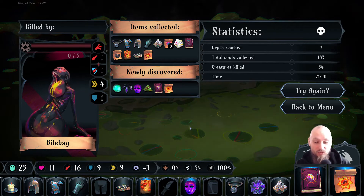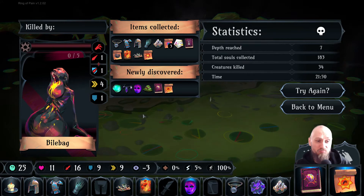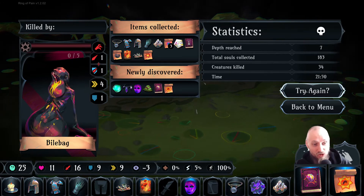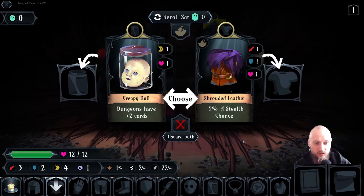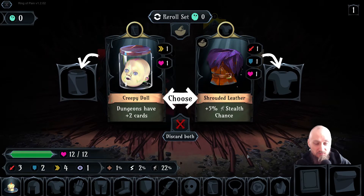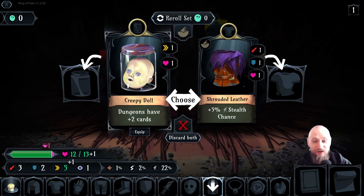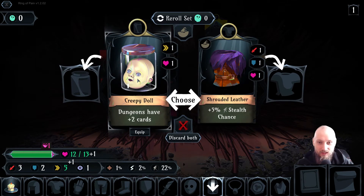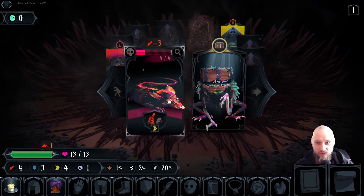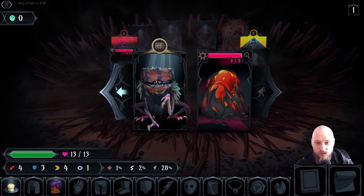I just did that because I got annoyed — there were no potions on this floor. The RNG in this game is a little tough. Let's try again, one more run. If I'm on stealth chance, dungeons have plus two cards — I don't even feel like this is a really good card to be taking.